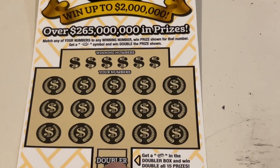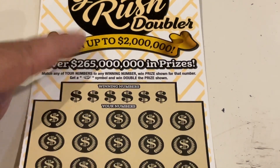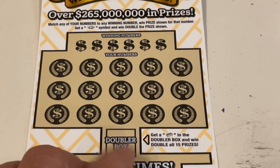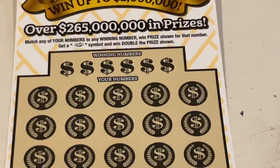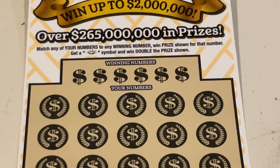This one is match the number. In addition, we're looking for that symbol to get double the prize, and then the doubler — if we get a bar called bar there, we get double the prize and win double all 15 prizes, which is pretty cool. This one's ticket number three. Let's see if we can go back to back.